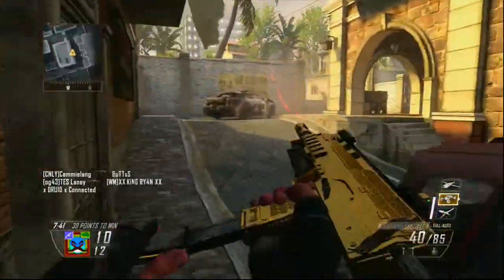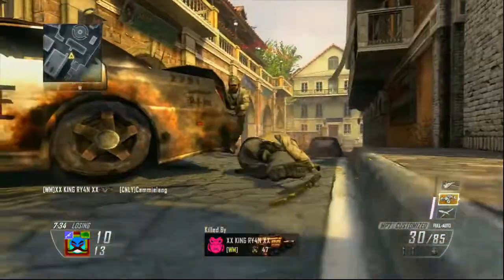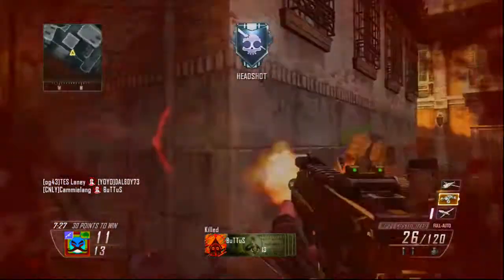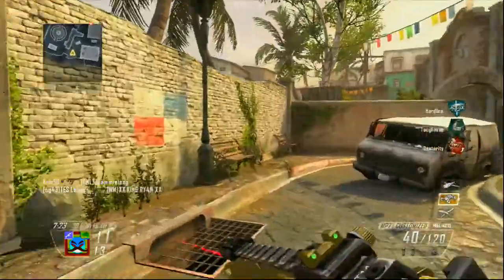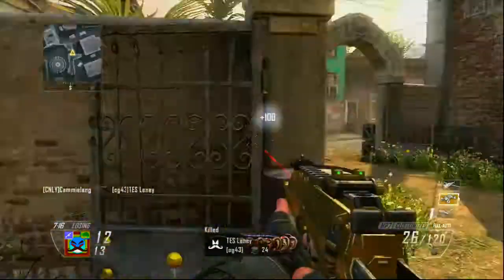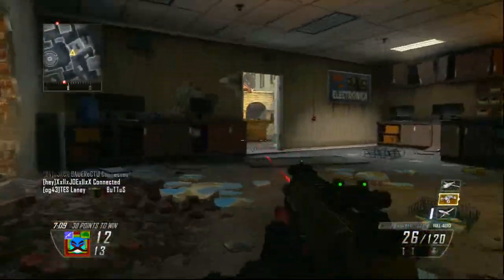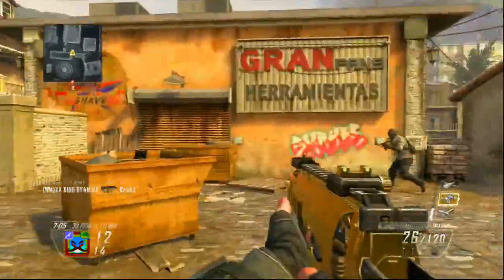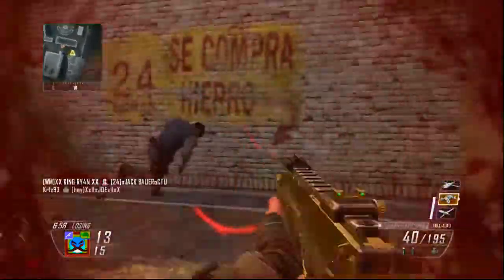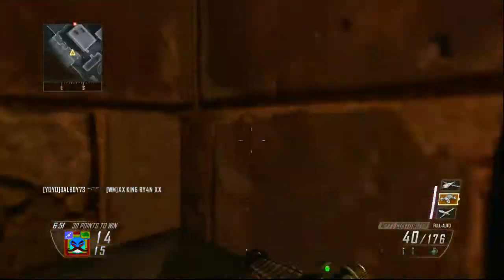I've got it gold. The attachments I'm using are laser and probably quick draw or something like that. I use the laser because even though it already has tight crosshairs, when you're running around corners and blind rushing you do a lot of hip firing, so the laser really helps. Quick draw isn't strictly necessary, but I find it's possibly one of the best attachments — I don't even know how I survived there, but yeah, I find that's one of the best attachments.